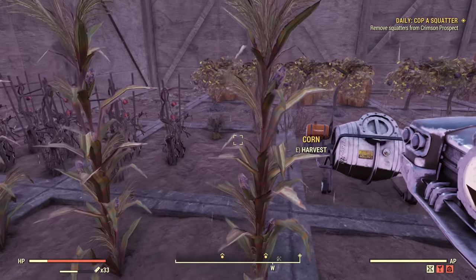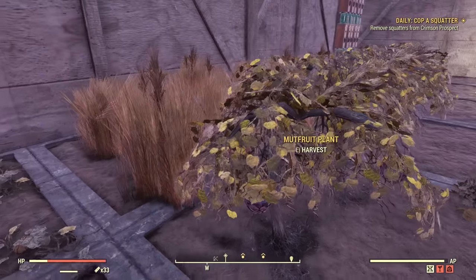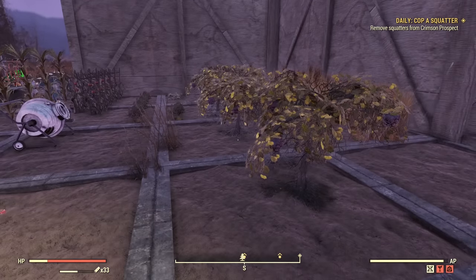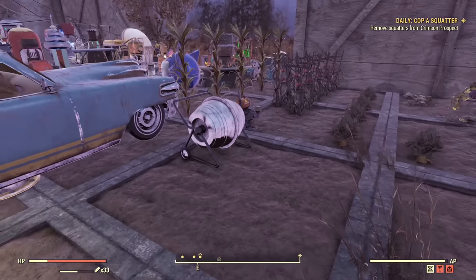All the useful plants — I have corn, potatoes, carrots, gourd, mad fruit, and razor grain. I don't have every single plant as some are not needed for me. And this camp basically is using all the budget, so I don't want more.